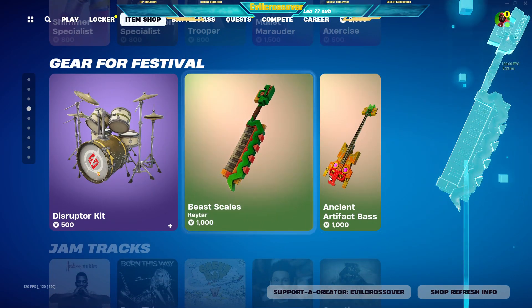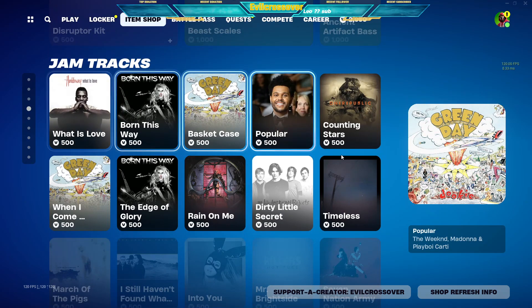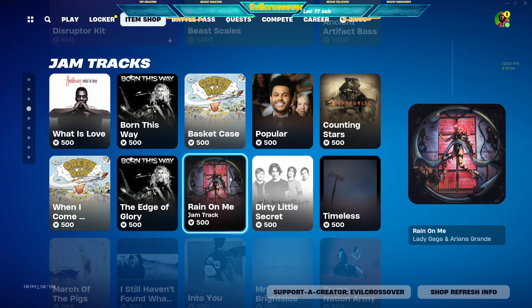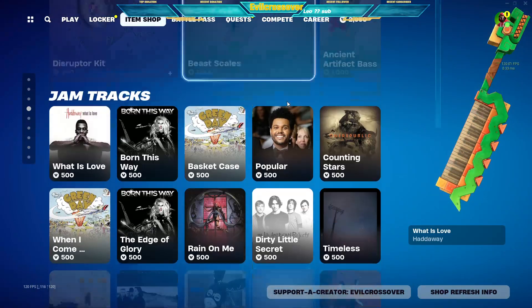And then more of the festival stuff — I haven't even played the festival. This should be in its own item shop, to be honest. All these jam tracks and stuff should have their own section. Lego Fortnite should have its own little thing, the jam tracks should have their own little thing. Look at this — it's just being bombarded with festival stuff. This whole item shop is the same stuff.